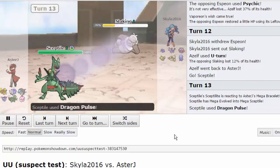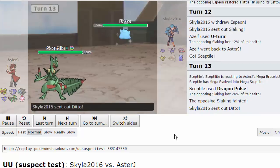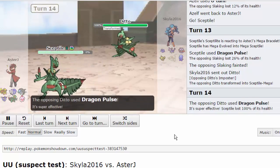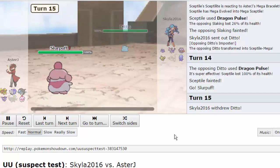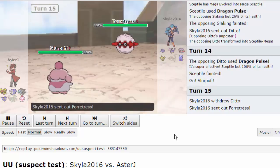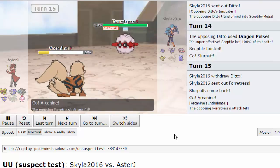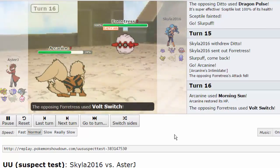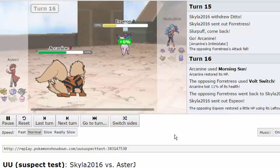I U-turn out and he brings in Slaking. I was kind of afraid of him bringing in Shedinja to be immune to U-turn, but he goes into Slaking. I go into Sceptile because I know I can knock it out with Dragon Pulse. Then he goes Ditto, transforms into Sceptile, and uses Dragon Pulse when I clearly have a Slurpuff. Since Ditto is obviously Scarfed, I go into Slurpuff to scare him out, then double-switch back to Arcanine.